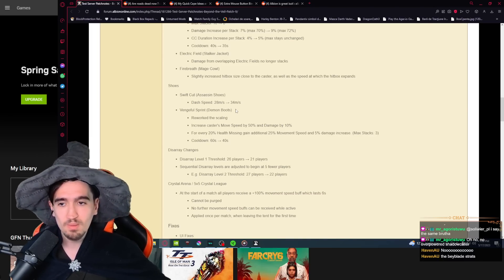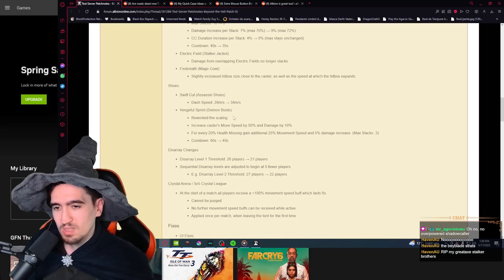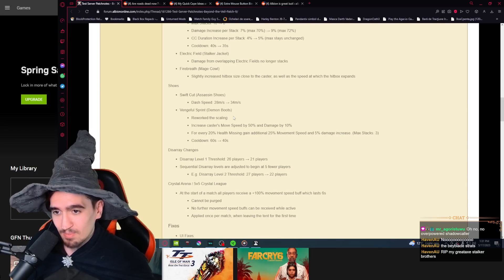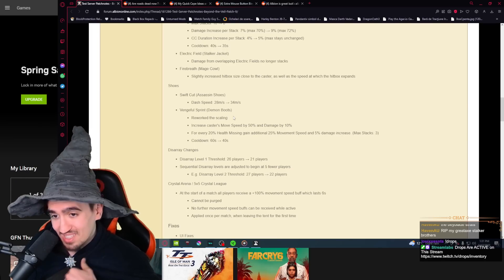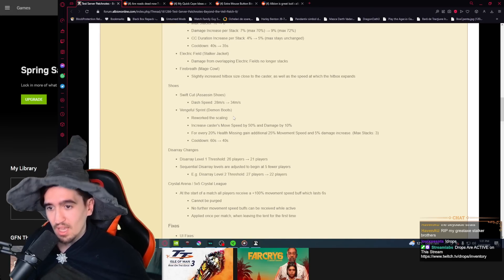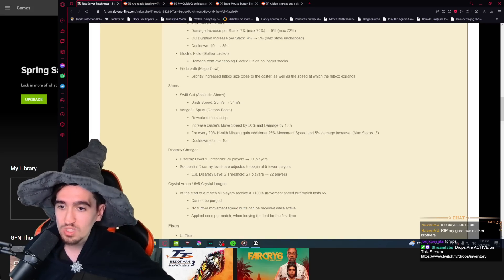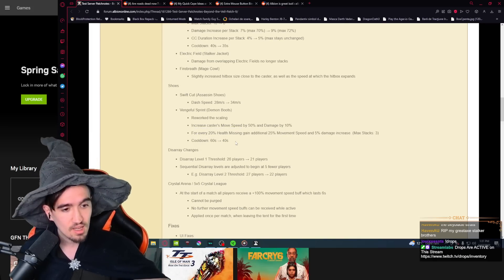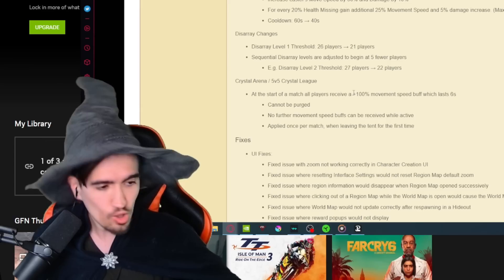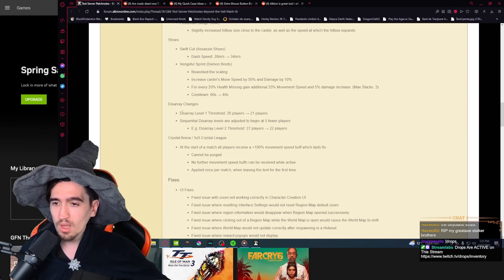Demon Boots' Vengeful Spirit ability is getting a full rework: it now increases the caster's movement speed by 50% and damage by 10%. For every 20 health missing, gain an additional 25% movement speed and 5% damage increase, with a maximum of 3 stacks. The cooldown is also reduced by 20 seconds — genuinely huge buffs.